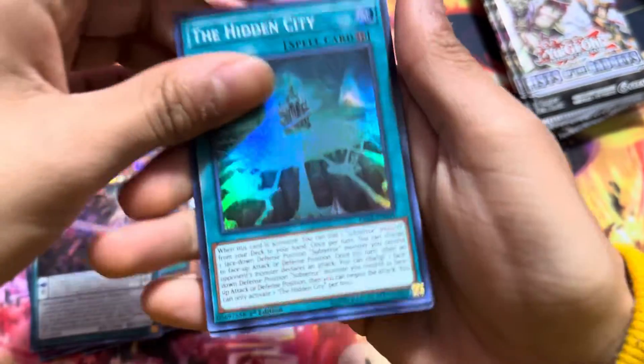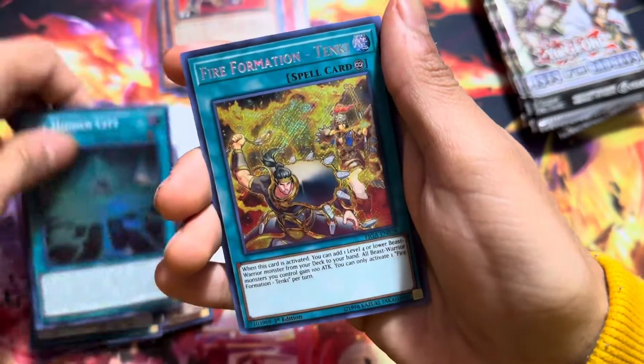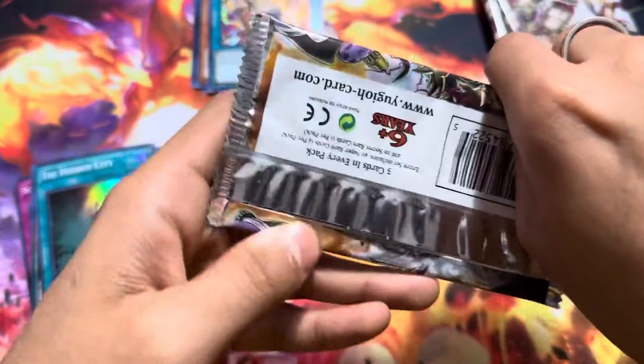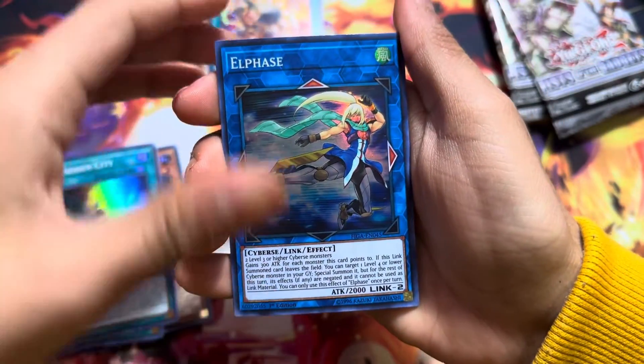We got the Hidden City. That doesn't have anything to do with it. And then we got the Fire Formation — so that's probably something to do with them. We'll see across four packs if we can make a full-on Fire Fist deck.